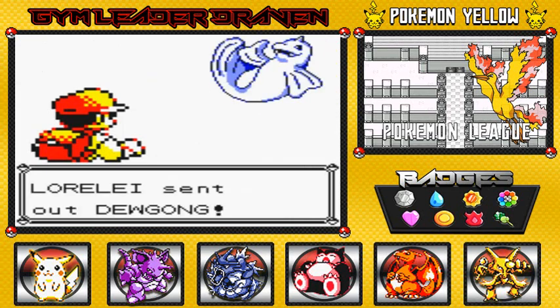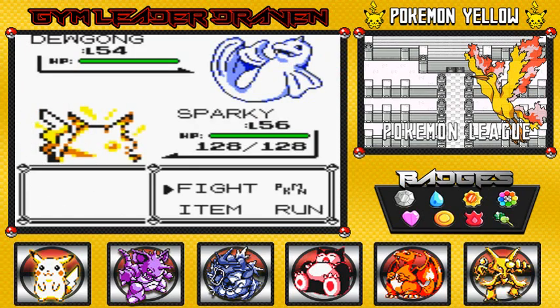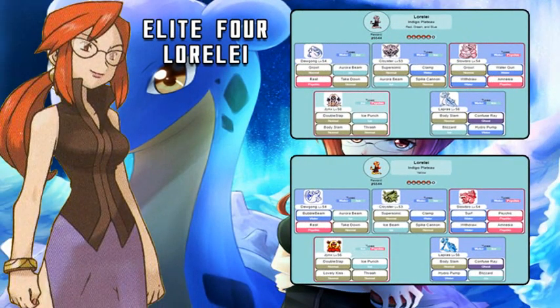Lorelei is an Ice-type trainer. Looking at Bulbapedia: in Pokemon Red, Blue, or Green she has a level 54 Dewgong, level 53 Cloyster, level 54 Slowbro, level 56 Jynx, and Lapras at level 56. In Pokemon Yellow her Pokemon are slightly different — Dewgong at 54, Cloyster at 53, Slowbro at 54, Jynx at 56, Lapras at 56 — with most moves changed. Be careful, they are well-trained and strong.